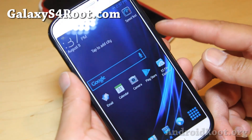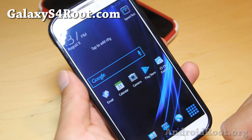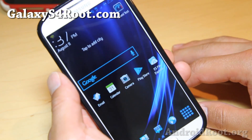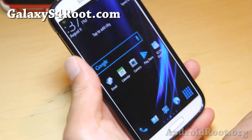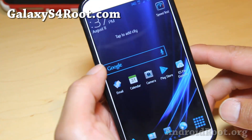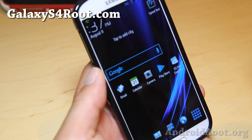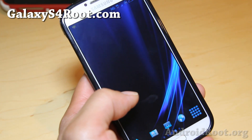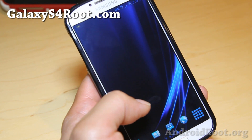Hi folks, I'm from GalaxyS4Root.com for this week's Sprint ROM of the Week. Since the M10.2 is not available for the Sprint version, I've got a nice ROM for you. This is called the Negalite ROM. It is awesome. You have a ton of features with this ROM. Let me go ahead and show you a couple.